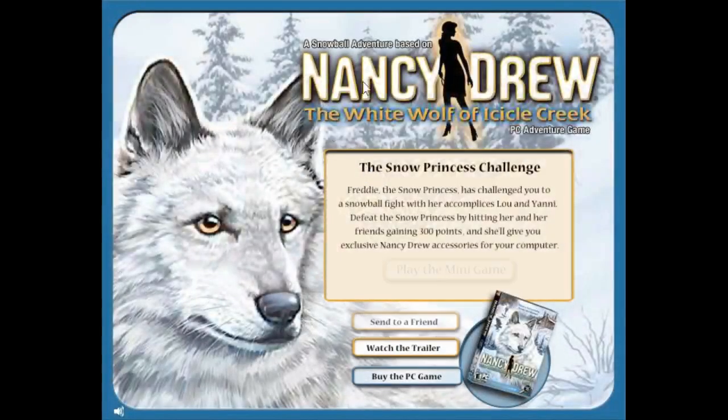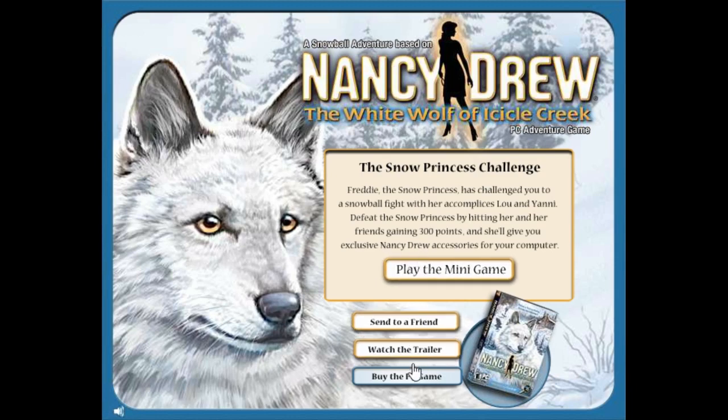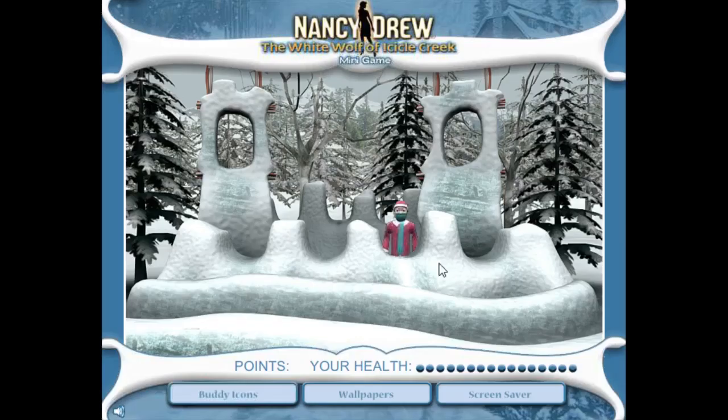If I just click play, it goes to here and there should be music, there should be whatever. Those still do their little thing, but there should be music and clearly there is not. When you click play in the minigame, you should get a little icon as your mouse — you should be able to shoot Freddy.